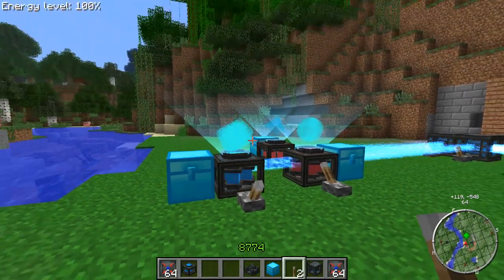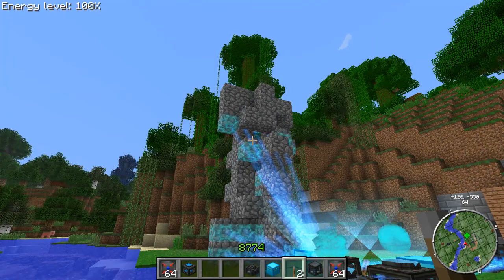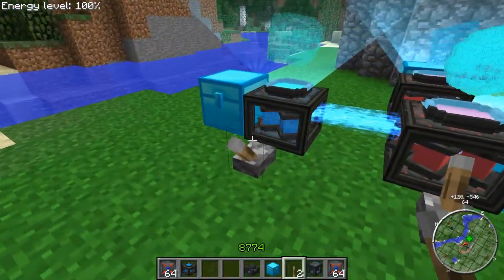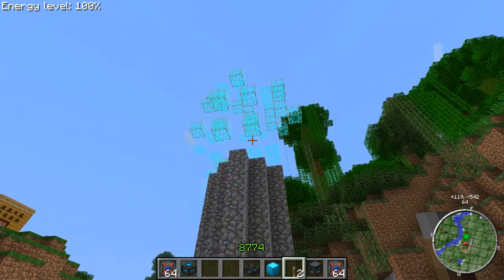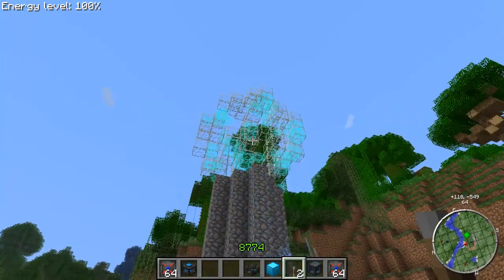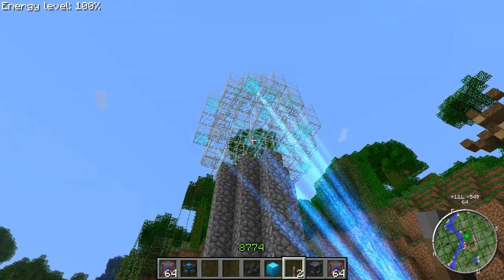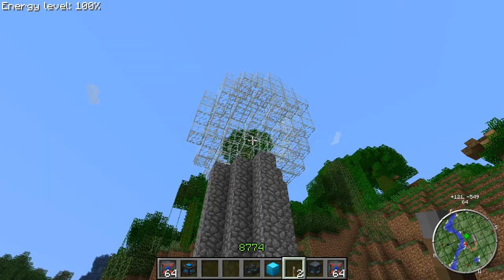First I start with the cylinder. You can see the blocks are getting placed and it's fairly fast. Done already. Next thing — the sphere. That is so awesome, that you can build towers now, or anything, and you can get as big as you want — it's a bit dependent on the energy. Done.